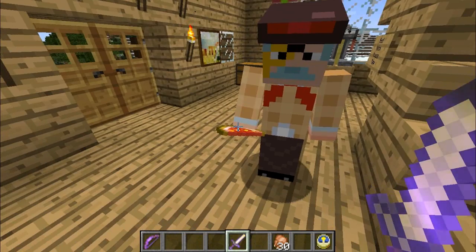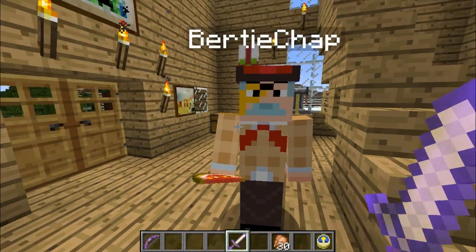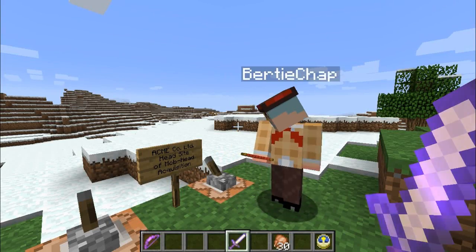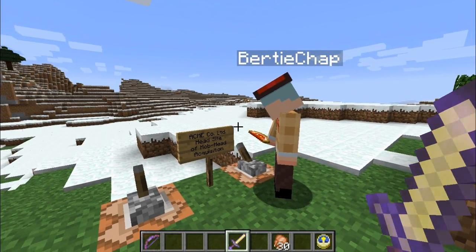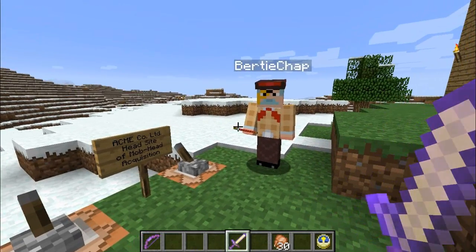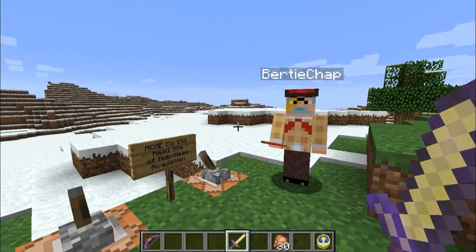Did you see that man in there? Look at that! Oh yes! In fact, you could put your sandwiches and tea on that, couldn't you, like a tray? Oh yes, a mountain trail, I love it! Well, let's go and have a look then! So here we are in the Acme Co Ltd — a head acquisition mob facility of sorts! Yes, this is going to give us a head start, old chap! We've got our heads screwed on, you know! Now, before we get ahead of ourselves...